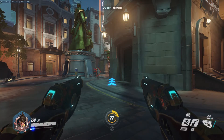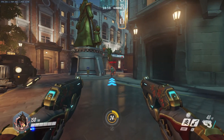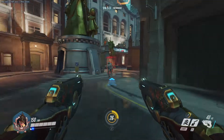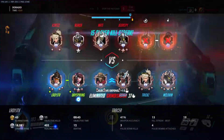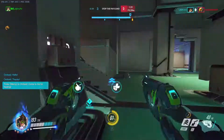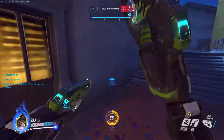Whenever you find yourself close to McCree, or even if you want to bait his stun, basically blink really close to him and immediately blink back — he'll probably use his stun if he has it up. This is also a great way to check if McCree doesn't have stun: if you blink at him and blink back and he didn't use it, chances are he probably doesn't have it up, so it's pretty much a free kill for you.